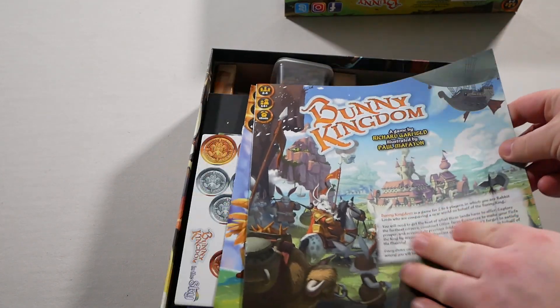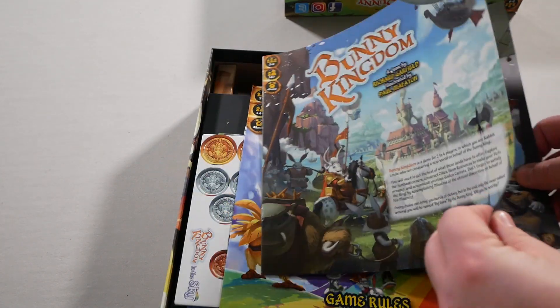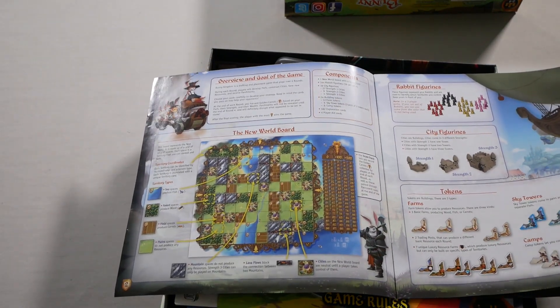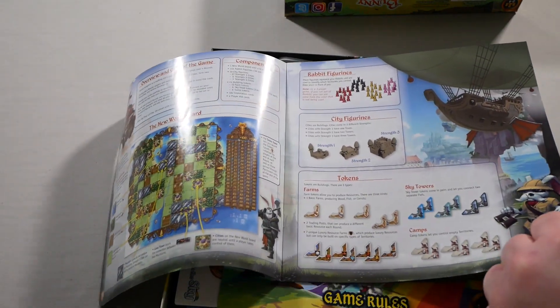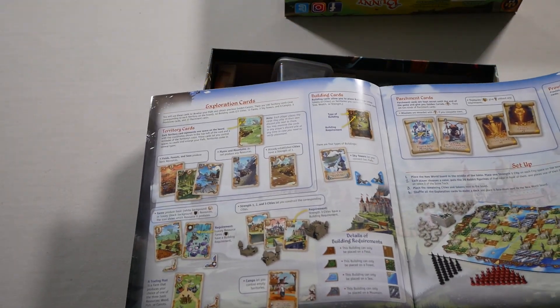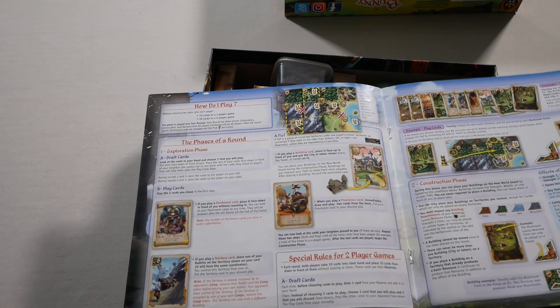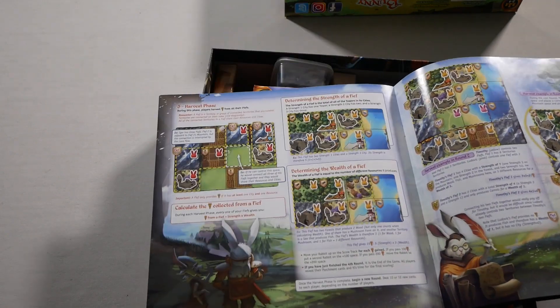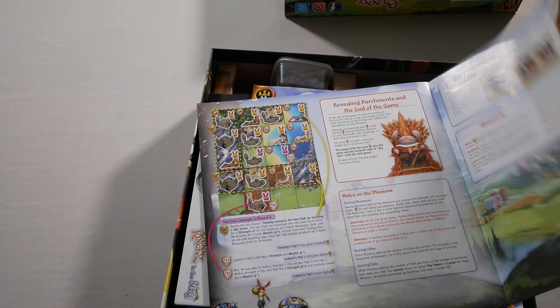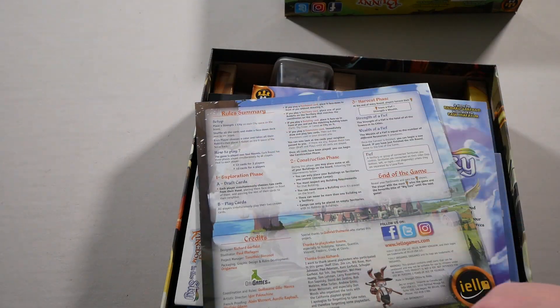So here we have the base game's rulebook: overview, goal of the game, components, new world board, figures, city figures, tokens, sky towers, exploration cards, parchment cards, setup, how to play, phases, revealing the parchments, end of game, notes on the missions, glossary, special apartments, rules summary.